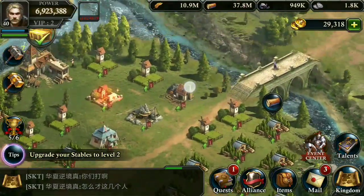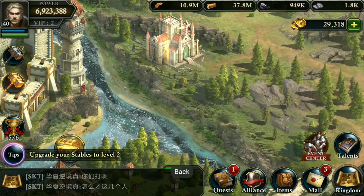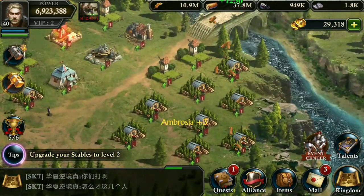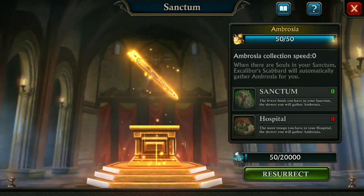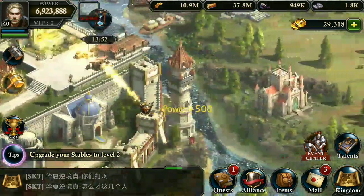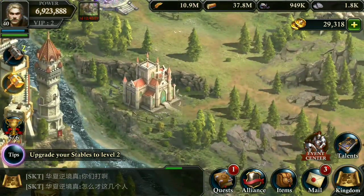By now some of my troops are in the Sanctum — 50%. Now I can collect the ambrosia by collecting resources like this: plus three. Now I can revive them — just click on 'Revive' and my troops are back. It really works! Thanks for watching and please subscribe to my YouTube channel.